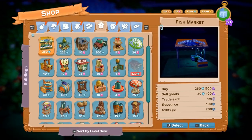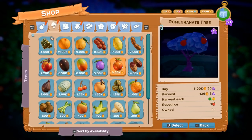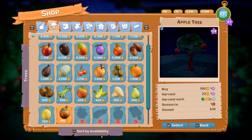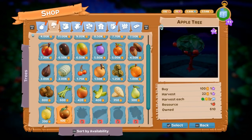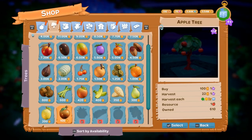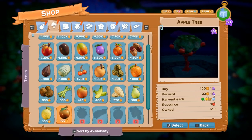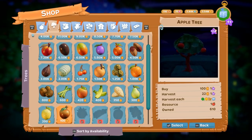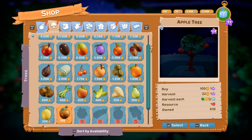One good thing about the apple tree is it harvests every season. There are four seasons in the game, and it harvests every season, so every time a new season starts these apples are going to pop up as harvestable. You buy the trees for 100 coins each and 1 XP, you harvest for 22 coins and 1 XP, and you get one apple from each tree. After you harvest five times you've already made your money back, and you can harvest five times in a two-hour period.